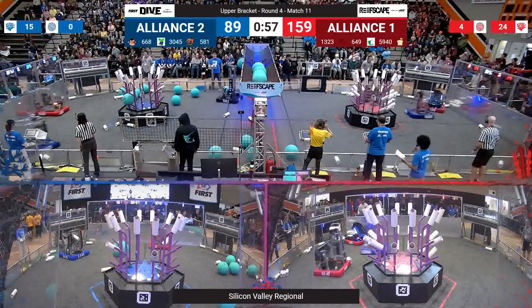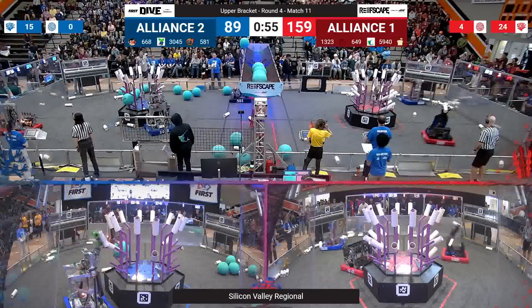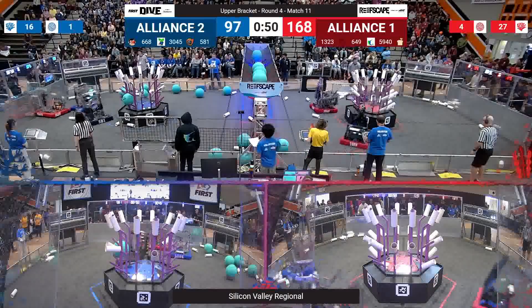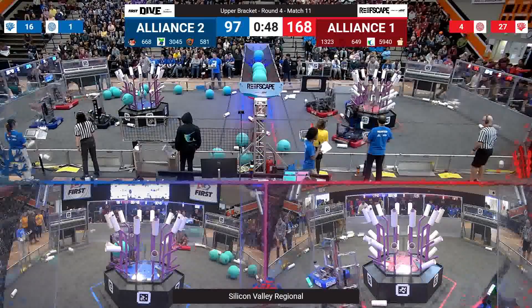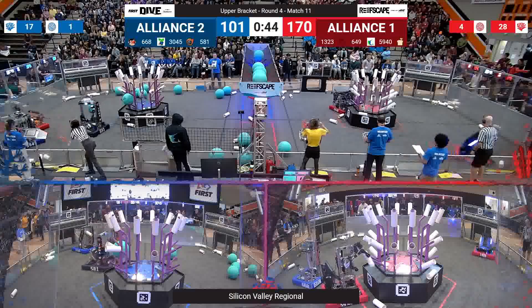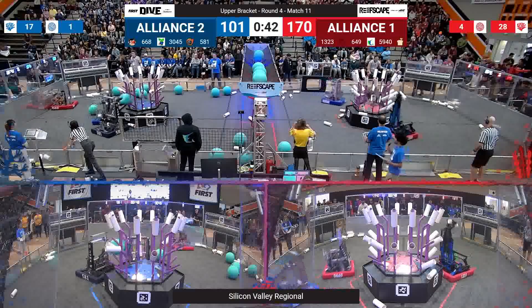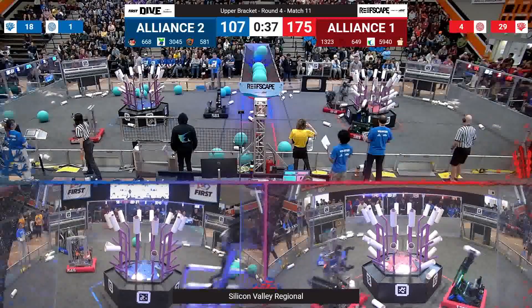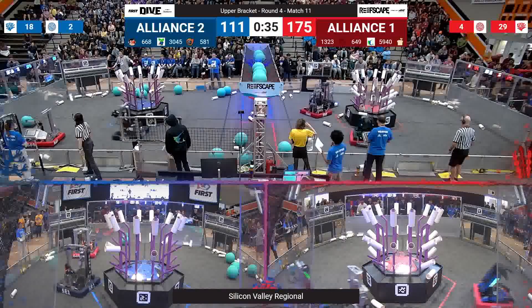668 Apes of Wrath defending 1323 and 5940 — both alliances playing double offense with one defense. Looks like that's a meta strategy for our playoffs. 1323 continuing to score, now getting to L1, the second level of the reef on the red alliance side — still not entirely filled up. 5940 working on that under heavy defense from 668.